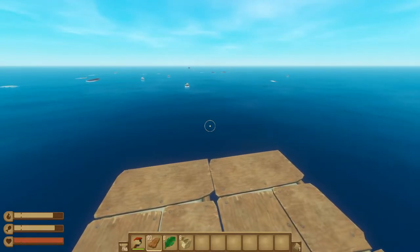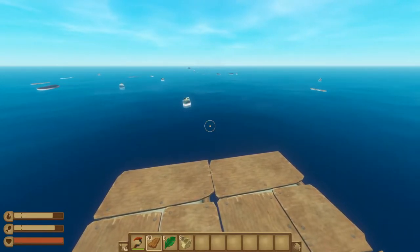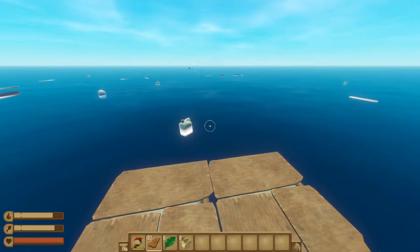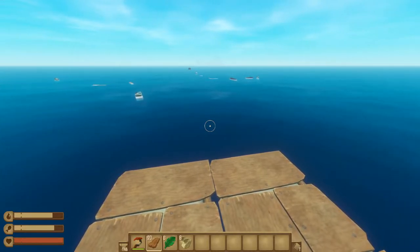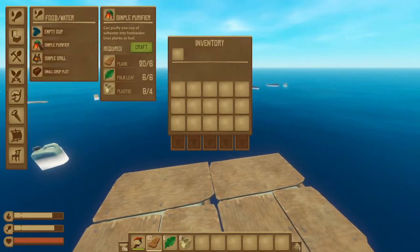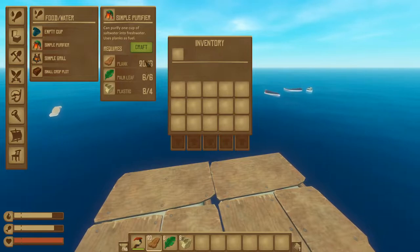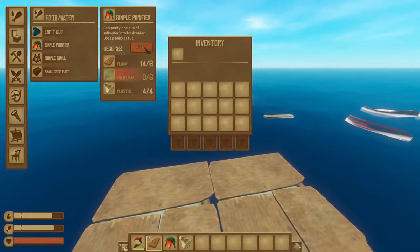Your hunger and thirst bars deplete automatically as long as you're alive on the raft. Your thirst bar depletes slightly faster than your hunger bar, so your first priority should be having a clean source of water. To do this, we need to build a simple purifier, which requires collecting planks, palm leaf, and plastics. We'll go ahead and craft one of these.